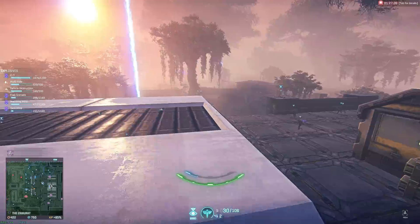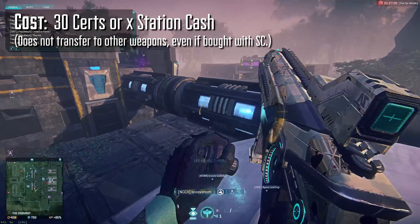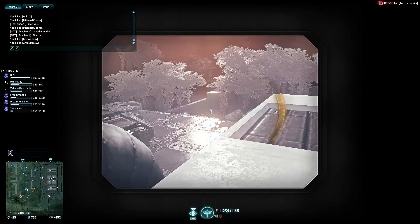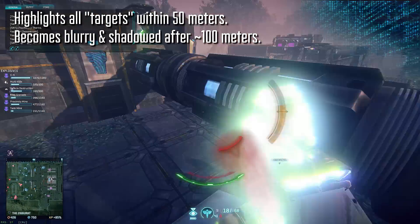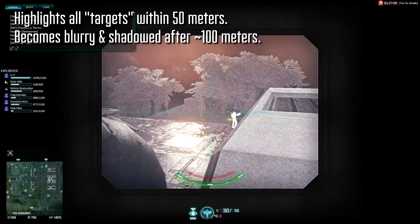The IRNV is a 1x optic available to most primary weapons for 30 certifications. Even though it's an all-access product, you'll still need to unlock it on each and every weapon you plan on using it on, even if you buy it with station cash. Infrared vision is going to highlight all allied and enemy targets within about 50 meters, making them white hot.